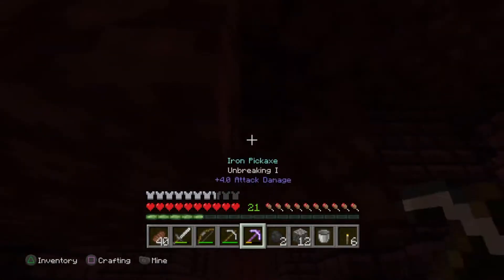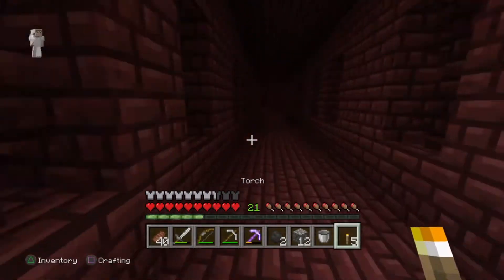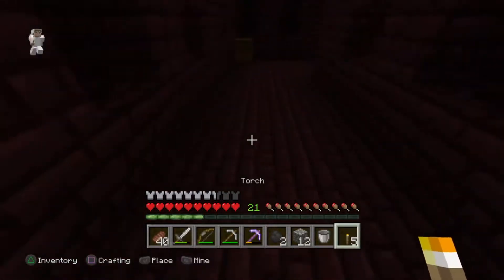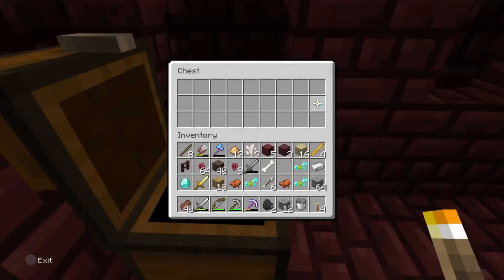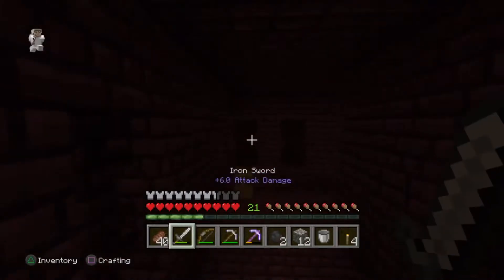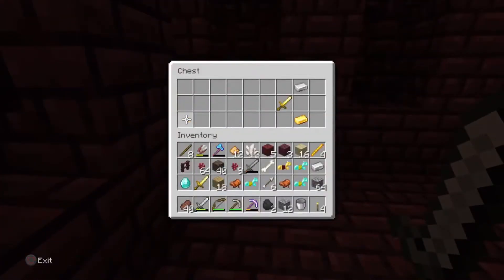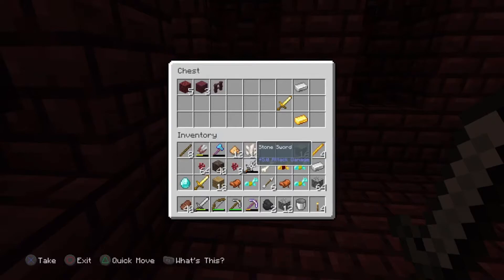This looks like it leads to a bridge — oh, chests! Multiple chests, let's go! Diamond sword! Oh we got a diamond and more horse armor — let's go! Okay we got more horse armor and some other stuff. We need to put some junk away. I can get a bunch of this stuff off camera — I don't need the stone sword.